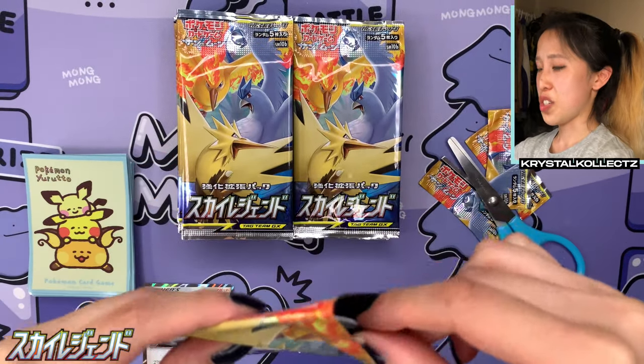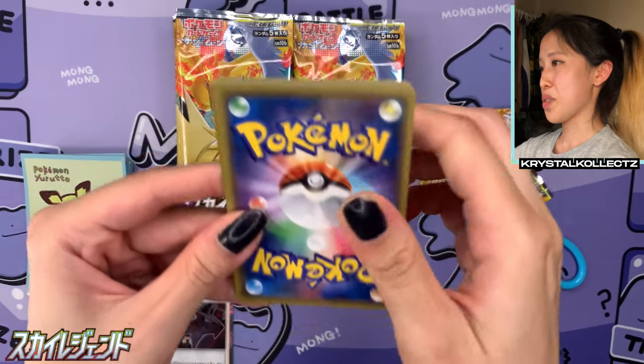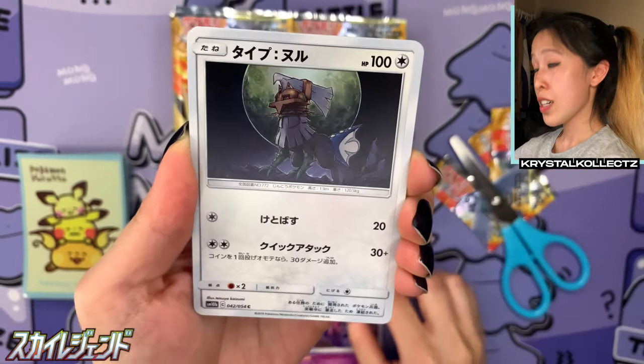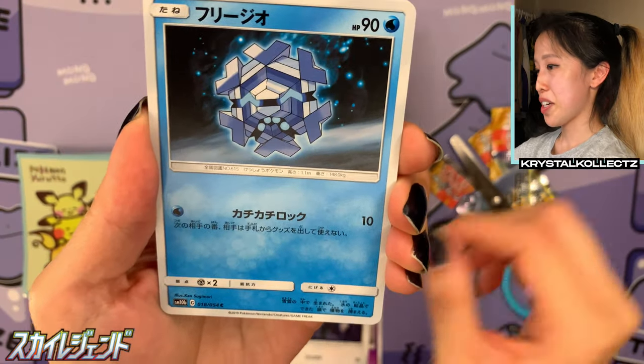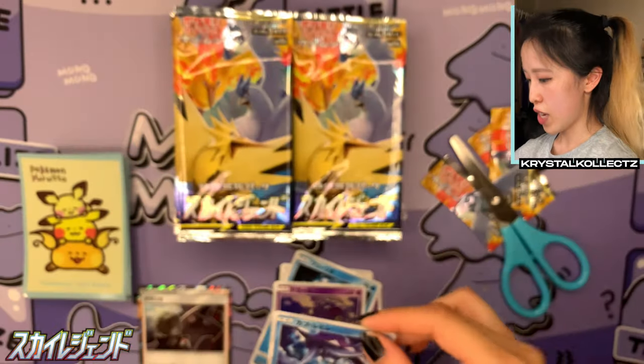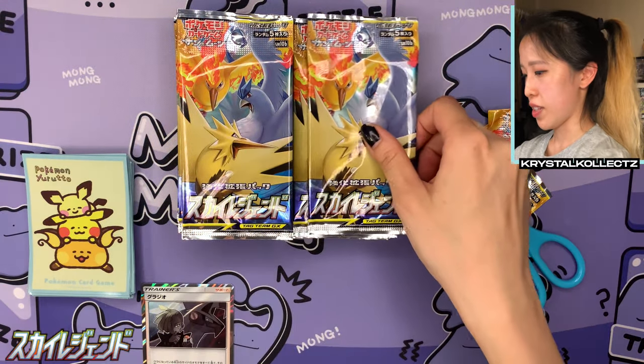I'm always Team Right and Jay is always Team Left, but a lot of the time Jay does win. We have Cryogonal, we have Koffing, we have Tapu Fini. Lots of water-type Pokémon in this set, which is very nice.